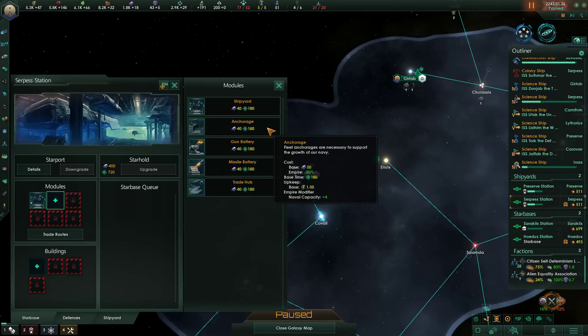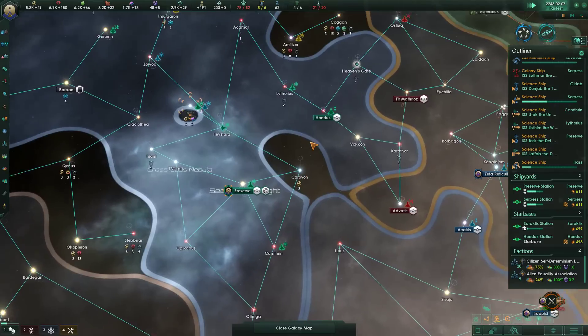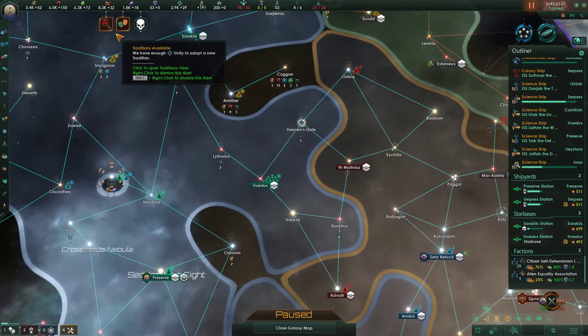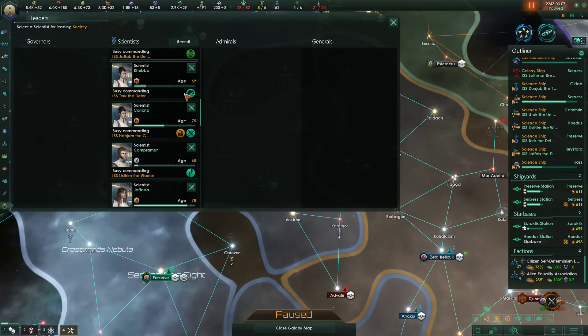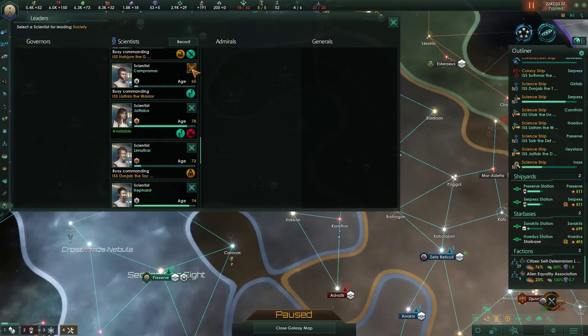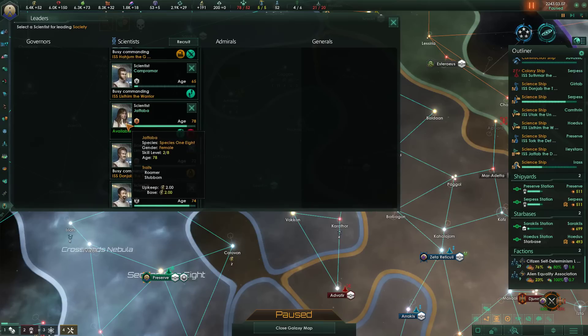Get an anchorage for some naval capacity — yes. Don't build them too often, I probably should build them more. A scientist died — society researcher currently doing biology. We have some extra dudes kicking around. Let's just see if there's a maniacal survey speed, anomaly chance — they're not as relevant anymore, so I'll just grab this one. At least you've got a little bit of XP.